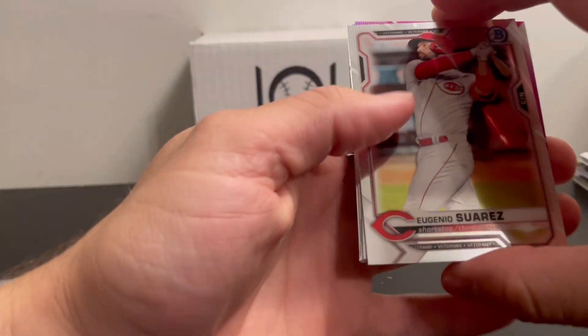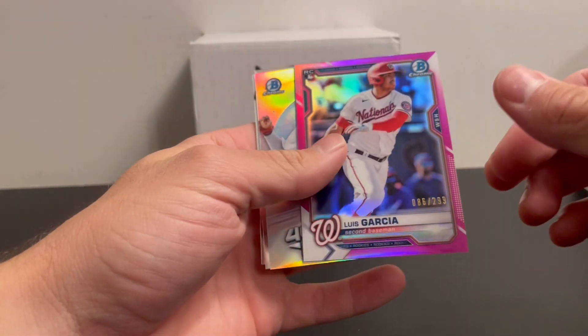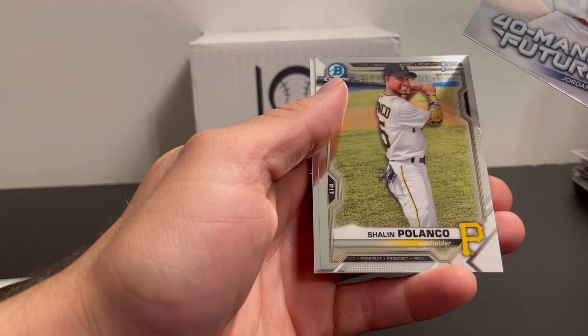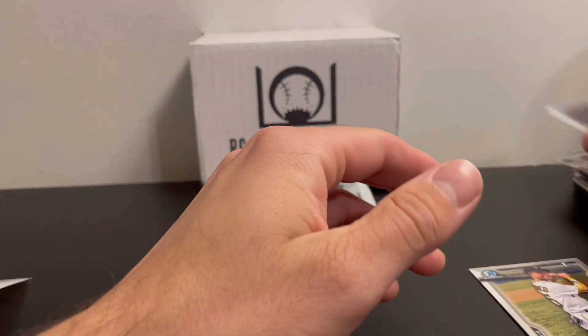Oh, we got a pink parallel in here — rookie card Luis Garcia out of 299. That's the first numbered card I think we've gotten. Also a first Bowman of Polanco. Luis Garcia out of 299 — that's nice.